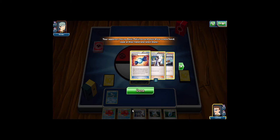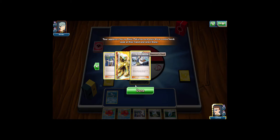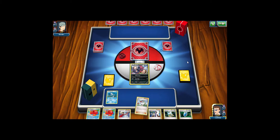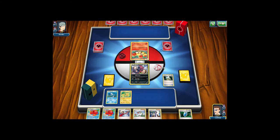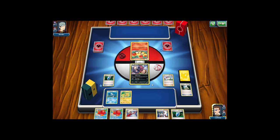My opponent is playing the Delphox Break deck. I really don't want to be discarding these two Octillery — I'll see what else I get off these extra cards. I get a Pikachu, Town Map, Lysandre, 2 Versus Seeker. I'll just have to end here. Next turn I've got two Level Balls and an Ultra Ball. I'll play the two Level Balls — get a Zorua and a Pikachu. I think I'll also grab the Octillery for draw support.